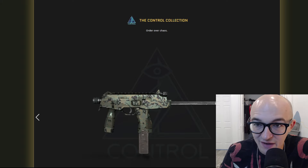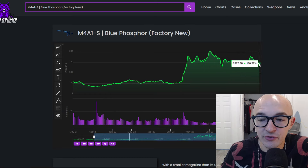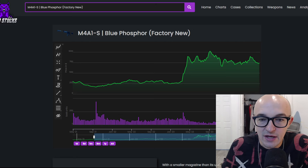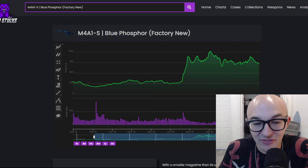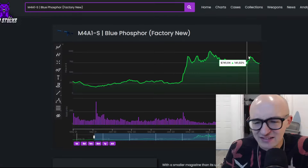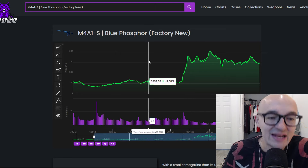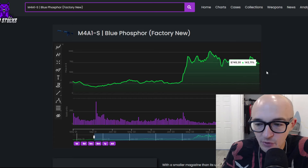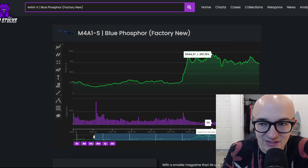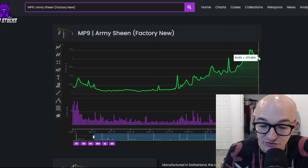The Control Collection — a very cool one with the Blue Phosphor inside — is up 136%, which is pretty disappointing to me. The Blue Phosphor got an insane buff when CS2 came out with the lighting changes, becoming an amazing-looking skin, and it's still only up 136%. You can see a massive jump but before that the skin was flat or down. These high-tier skins from cases or collections are not really performing that well even with a massive buff.